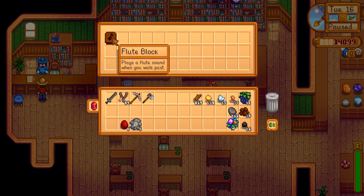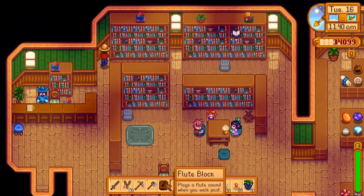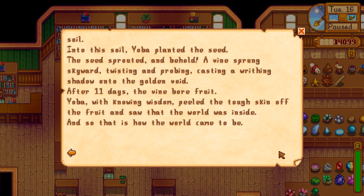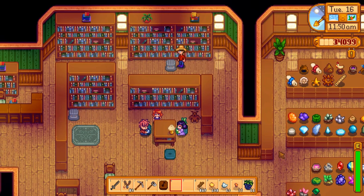Flute block — plays a flute sound when you walk past it, how about that. Highlights from the Book of Yoba: before the time there was only the endless golden light. The light called out to itself — Yoba. Yoba wanted more, so Yoba swirled the golden light into a vortex, and from a hole in the eye of the vortex sprung a seed. Yoba smoothed the light and it became soil. Yoba planted the seed, it sprouted, and a vine sprung skyward. After eleven days the vine bore fruit, and inside the fruit was the world — and so that is how the world came to be. Interesting.